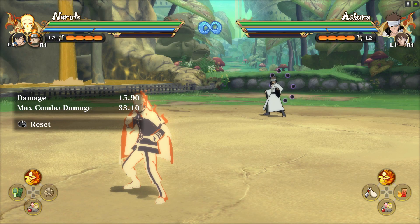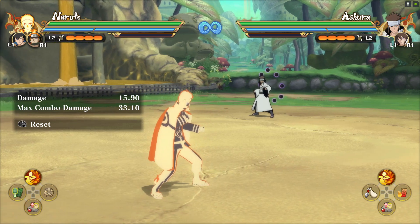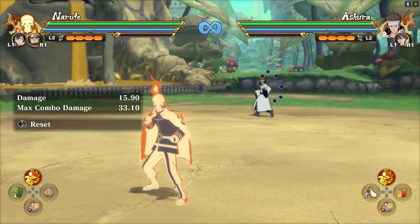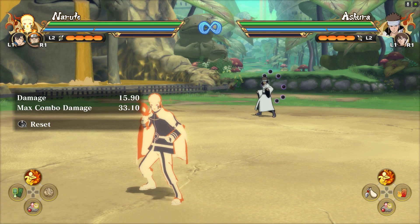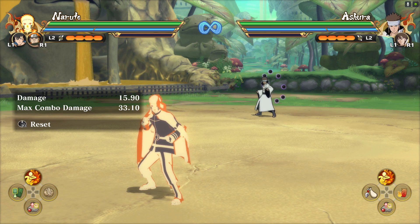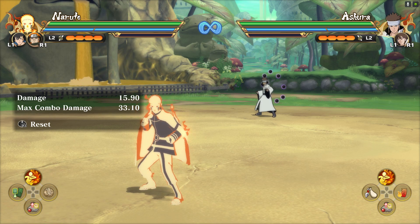We're back with another installment of Naruto Storm Connections — this is my Baryon Naruto character guide. As always, I'm going to be going over ninjutsu cancels, item cancellations, grab setups, ultimate jutsu cancels, and awakening tips.